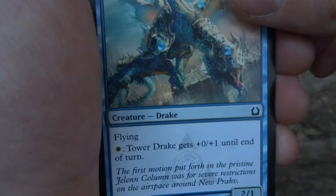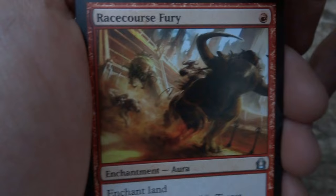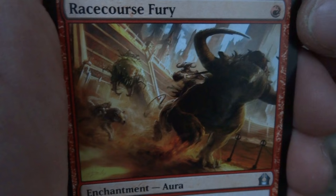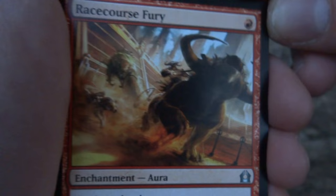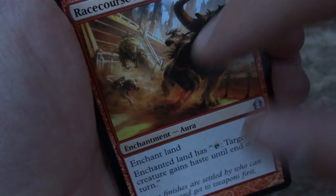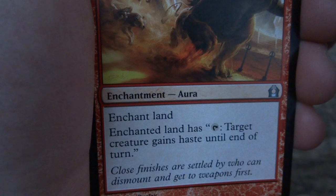On to the uncommons. The first uncommon is Racecourse Fury — very interesting picture. I love this: it looks like a bull, and there are maybe dogs chasing it. Almost like a coliseum setting, like bullfights. Very beautiful, well balanced — very heavy composition that angles nicely. Art by Sam Burley. It's an enchantment land — the enchanted land has: tap, target creature gains haste until end of turn. So you can have a land that gives any creature haste whenever you need it. Very cool.